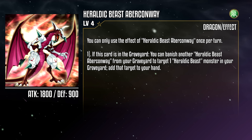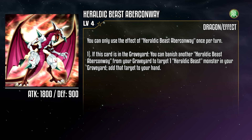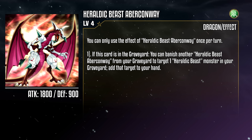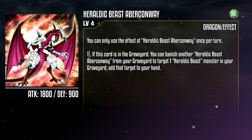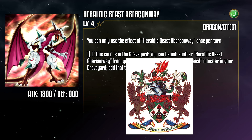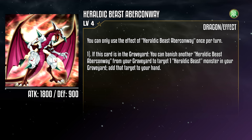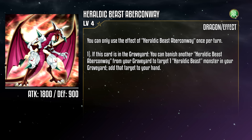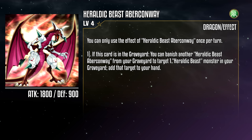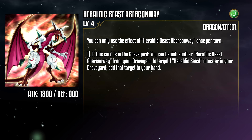Heraldic Beast Aberconway is a Wind Dragon monster with 1800 attack and 900 defense. If this card is in your grave, you can banish another copy of this card from your grave to target a Heraldic Beast monster in your grave and add that target to your hand. This card represents the Barony of Aberconway, and as a monster, this is rough. You need to have two copies of it in the graveyard to even do anything, and while we thankfully have a support card that can enable this, it certainly isn't ideal. If they wanted a recovery option, I certainly would have gone about it a different Abercon... way.